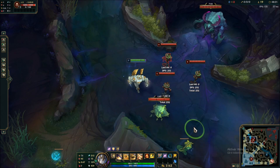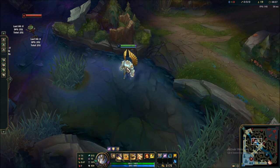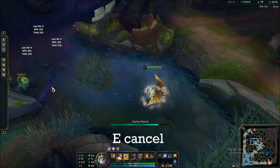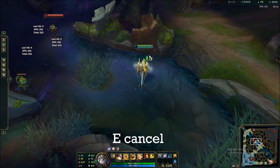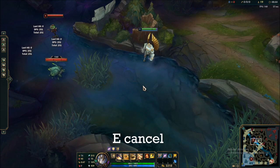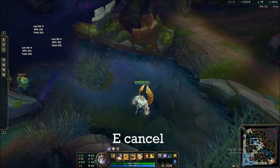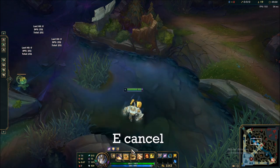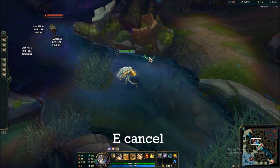Now we go to the E mechanics, which are the most extensive mechanics that Galio has. The most important one is the E cancel. Galio's dash is actually two dashes — one backwards and one forwards. You can cancel the first part of the dash by hugging a wall, so the second part has a shorter distance to travel and therefore comes out faster. As you can see, the first part of the dash does not go through, but since he didn't jump backwards, the dash is actually quicker. The dash speed is the same but the distance is smaller.